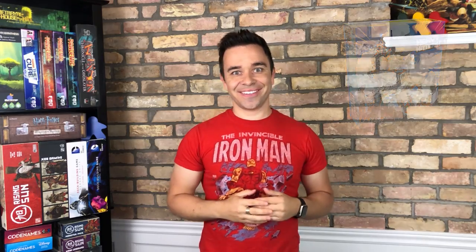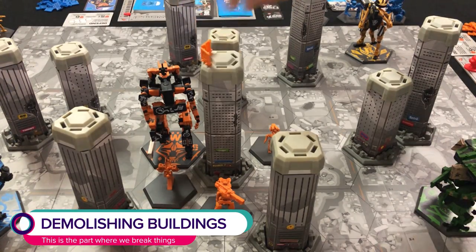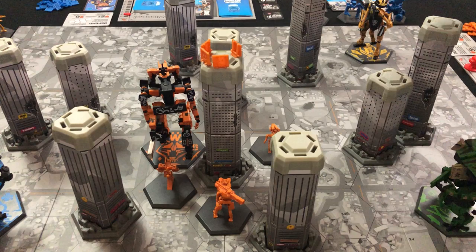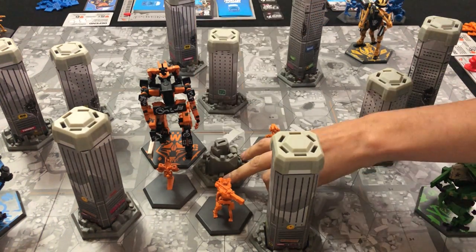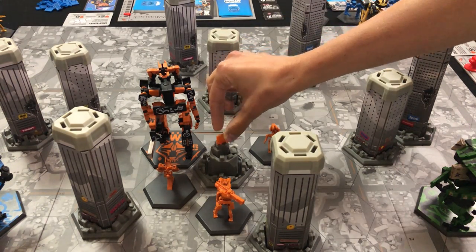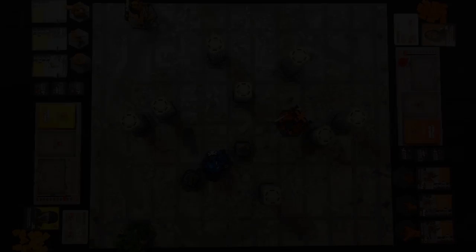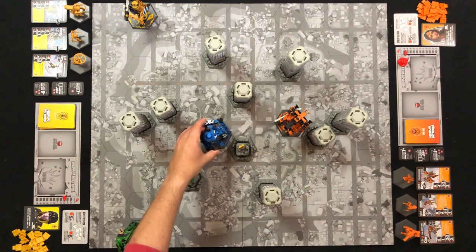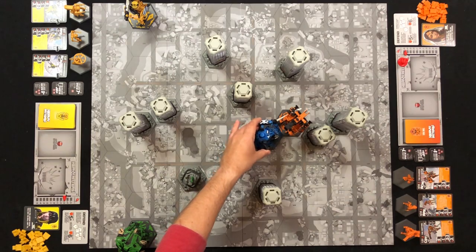As mentioned, if you're the first to demolish four buildings, you win. Once you've placed your fourth holo board on a building, that building is demolished. Remove the building from its base and place one of your tags in the resulting rubble — these tags cannot be over-tagged, they simply track which team did the demolishing. Demolished buildings don't supply any cover, but you still have to maneuver around them as normal.